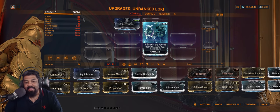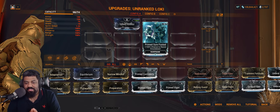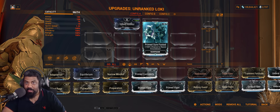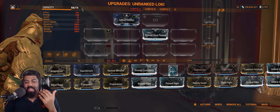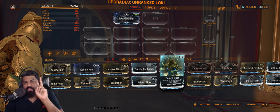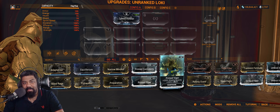Prime Shred is definitely the number one priority for a login reward mod. After that, grab Prime Surefooted on day 400. This mod gives you 100% chance to resist knockdown and also 100% chance to resist stagger — so if you're fighting Eximus units or enemies that knock you down, like the Kuva Tsar and Brahma Atrophy, you can actually resist that. Prime Vigor, by contrast, is pretty useless — it only works properly on Hildryn, not most frames.